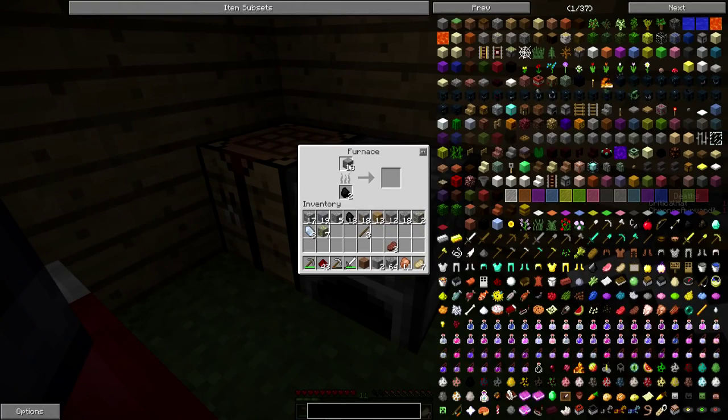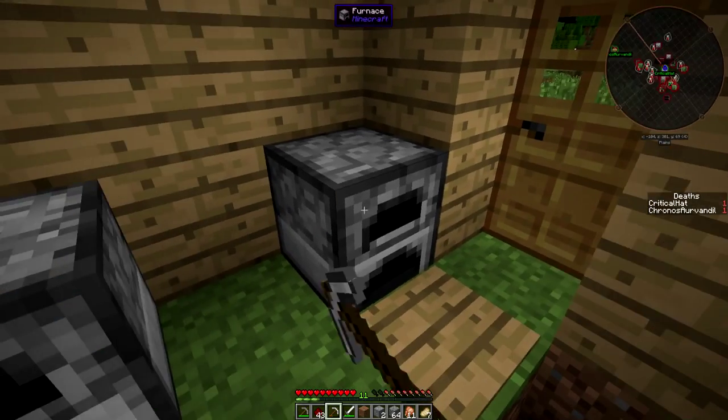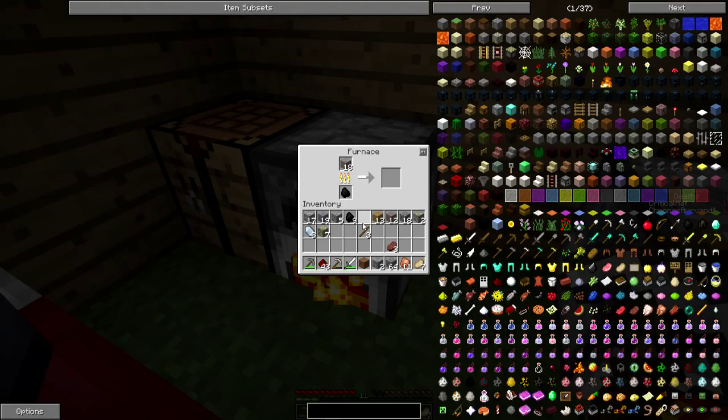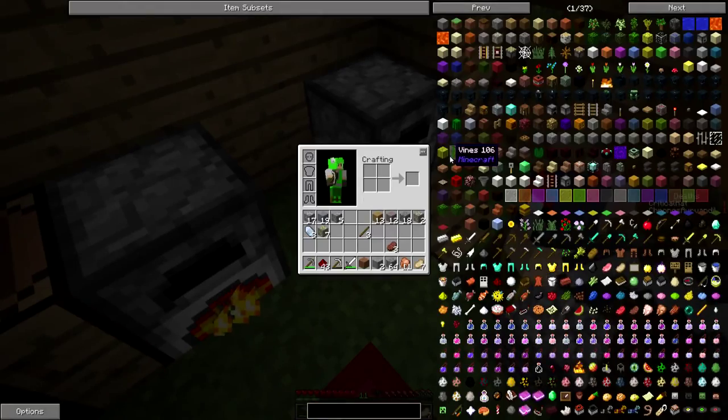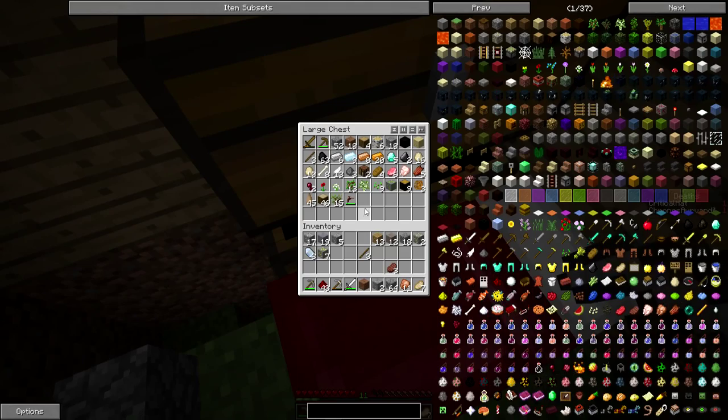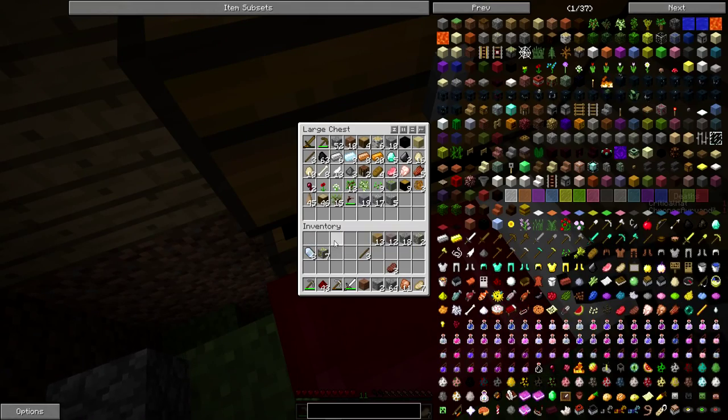I have not found any seeds or seed-like objects yet. And I've mostly just been dealing with zombies. It would be nice if one of you guys dropped a carrot or something. Also, we don't have hunger overhaul. So when we eat, it actually fills our hunger.